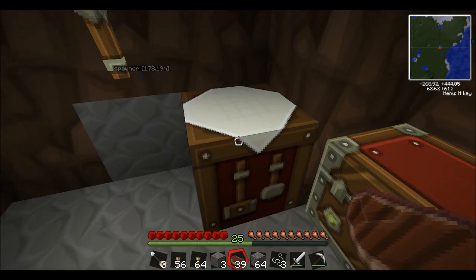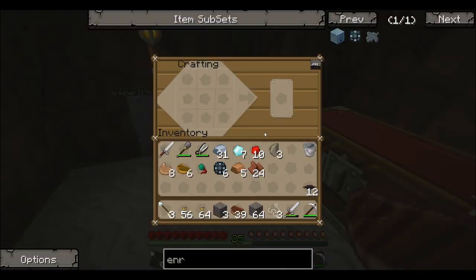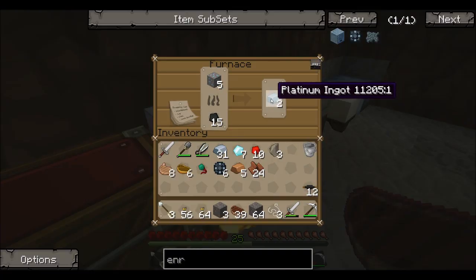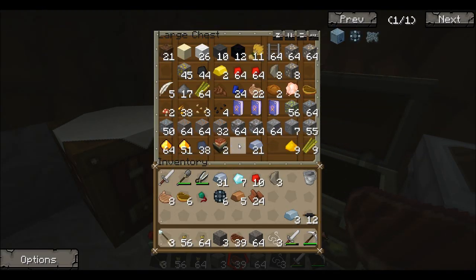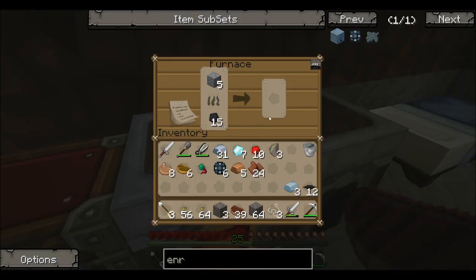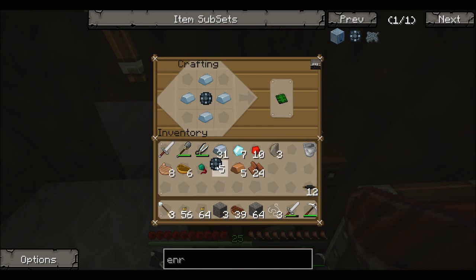While I'm at it I'll build some wires. Usually in Tekkit you'd use rubber, but this mod uses leather instead, which kind of makes sense. I'll get some insulated copper wire. Let me wait for the copper to smelt — need one more piece, actually two more. I'll build one of these while I wait.